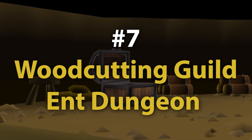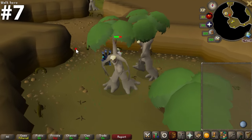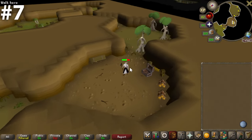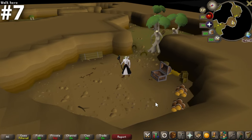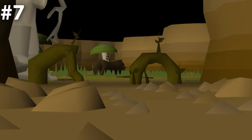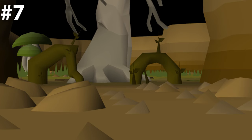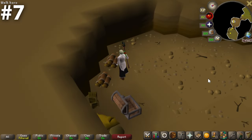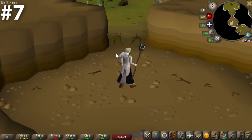Number seven — and this one may surprise some people — the Woodcutting Guild Ent Dungeon. Full transparency: until a few days ago I did not know this bank chest existed. But I tested it out and I am very about it. If you are looking for a secluded place and want to be alone with your thoughts, find yourself at this bank chest. Nobody's coming down here, and these ents really don't make too much noise — it turns into almost white noise after a while. Once you climb over these roots and head to the bank chest, it starts to feel like your own kind of rocky, muddy office space. Really cool down here.